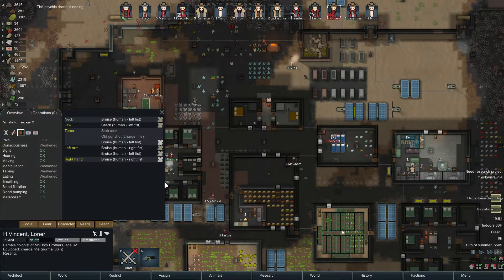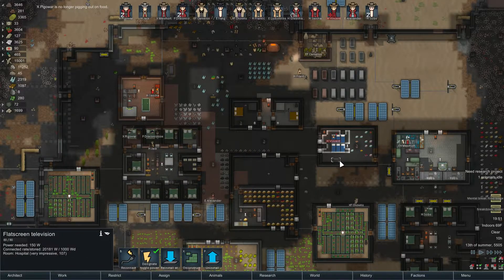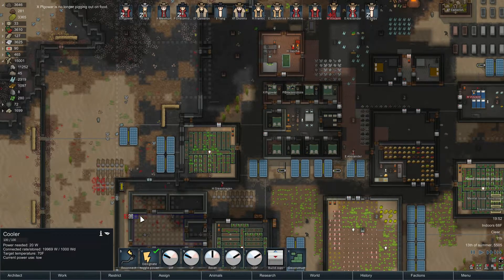Vincent, why are you laid up in bed? Healing from bruises. Some fist fight — that's why you don't get into a fight with a guy on mech nights. And Greenhagen here, how is he out of work? He's a constructor and a hauler, and there's nothing for him to do? Holy mackerel.